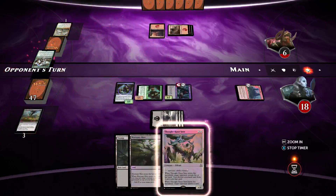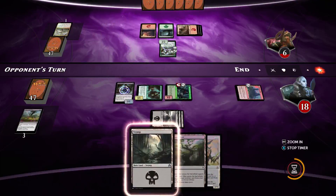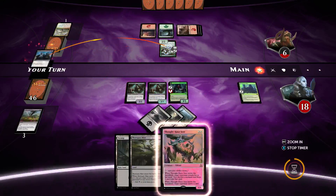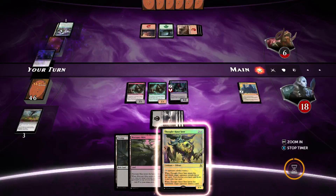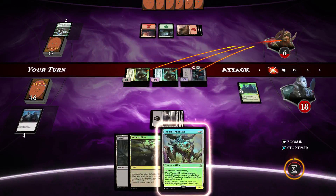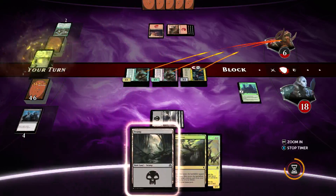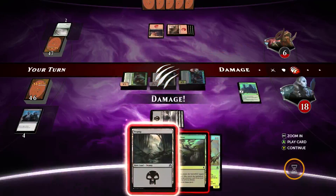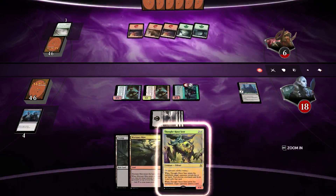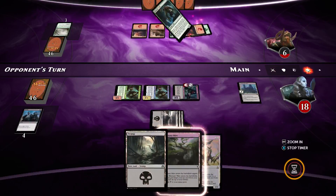We are only a turn away from winning here, I believe. We'll attack — first we'll just Murder the blocker, then swing for 9. That should be Game 2 for you guys. But wait — we see a Fog. Mysterious Fog! That's quite hilarious that we see Fog in that position.